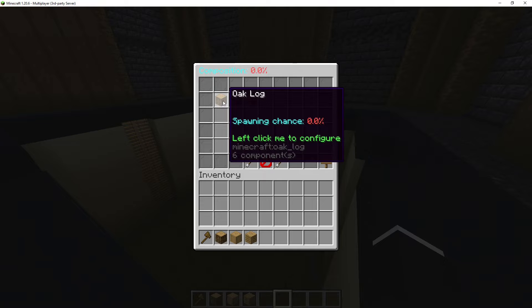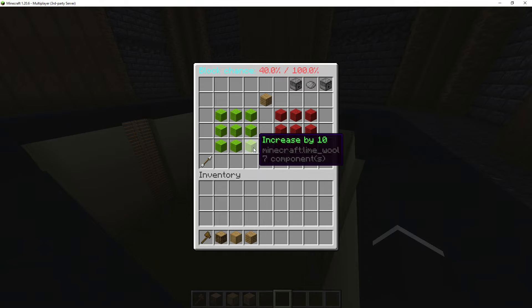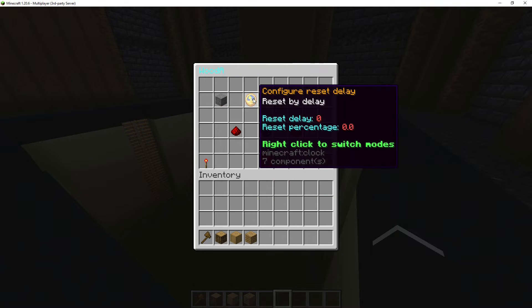I need to change the percentage for these because they're all at zero. I'm going to click on oak log and change it to 30 percent, then change the next one to 30 percent, and then change the last one all the way to 40 so it equals 100. If you go over 100, the message 'your chance must be between zero and 100' will pop up. We're at 100 now, so I'll go back and close that.